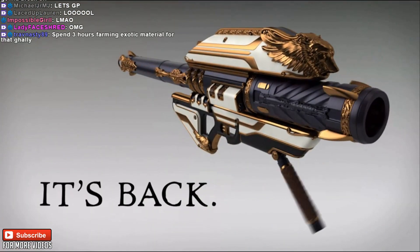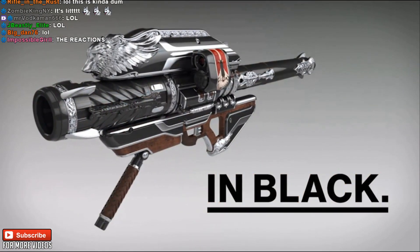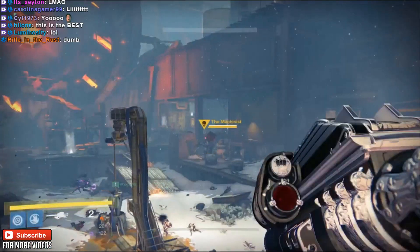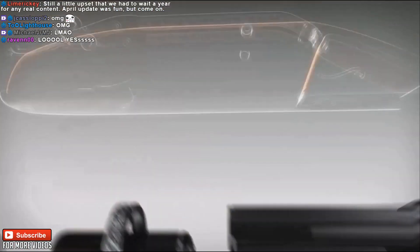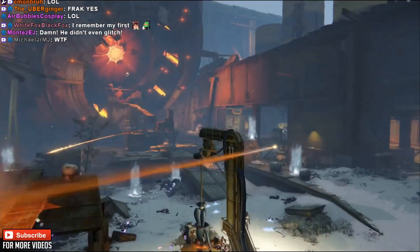But then there is a new looking Gjallarhorn, which is this one — the Black Iron Gjallarhorn. How do you get this Gjallarhorn? You have to pre-order the game. If you guys want the sexy looking Gjallarhorn, which is probably going to do the exact same thing as the old one, but if you want it to look sick, you're going to have to pre-order the DLC.